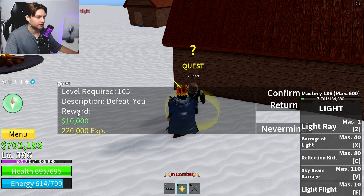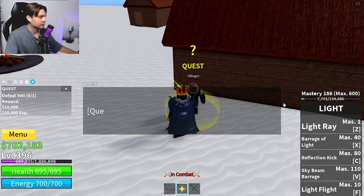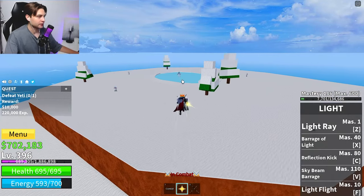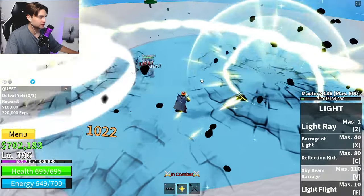After that, we need to pick the quest to kill the Yeti. You'll see we get the reward — around a thousand Bellies or something like that. Let's press confirm, and now we need to kill the Yeti.